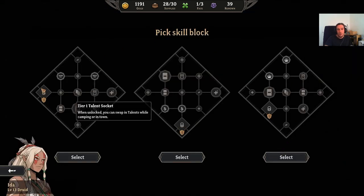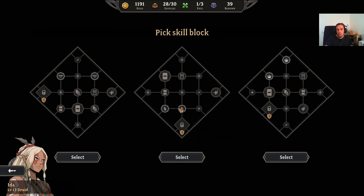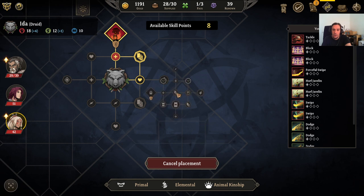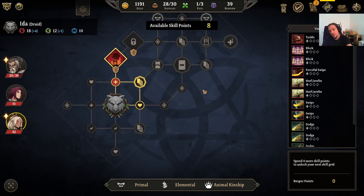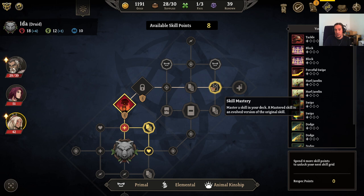Every skill grid is most of the time focused on a certain topic — for example, two nodes for animal kinship, two for elemental, two for primal. They're pretty much biased towards a certain topic. When you select one, you get to decide where it should connect, and you can only connect where you are already on the edge of the board. This is an element of randomization which is really cool because you can't have it fully under your control, making your skill board a pretty lively place.